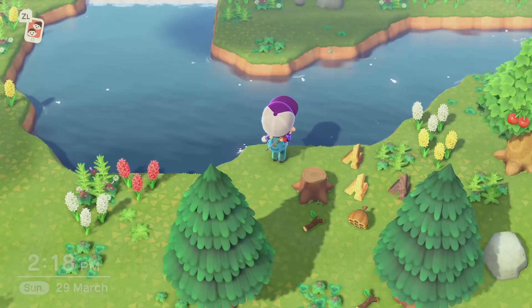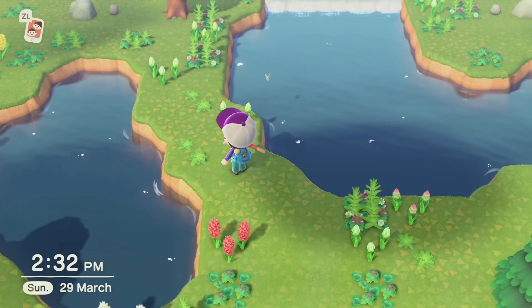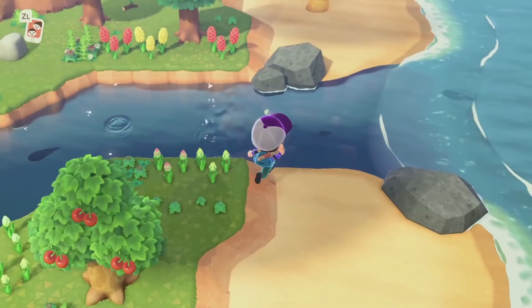Now we got a better view of everything. You want to make sure that the river looks like this — if it looks like this, there's like an 80% chance that you'll have a sturgeon over there. And wouldn't you know it, we got a sturgeon.